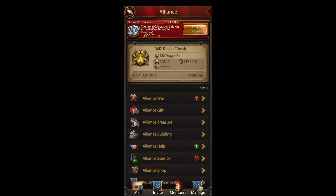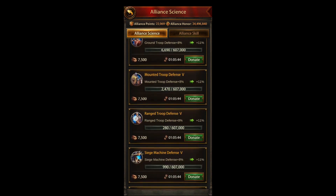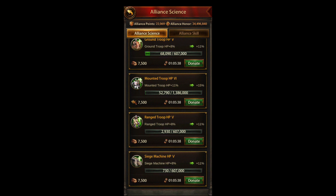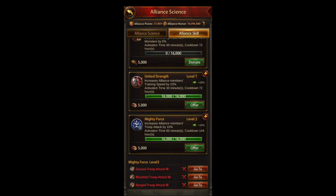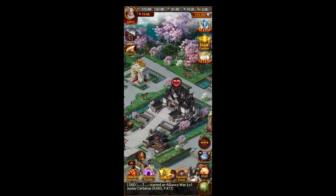Another thing that gives buffs is your alliance science. There's ground troop defense, mounted troop defense, range troop defense — you want to be in an alliance and also get your alliance working on these to get their buffs up. Also these alliance skills: activating Mighty Force gives your whole alliance another 10% attack for 60 minutes, so that's good to pop right before Battlefield.